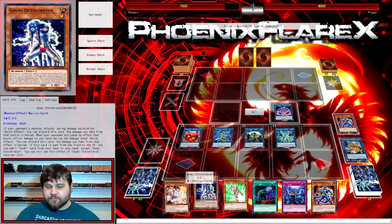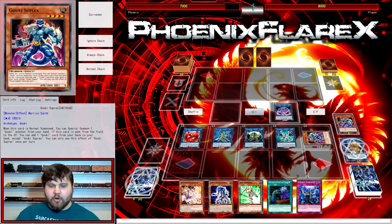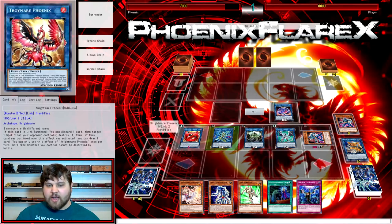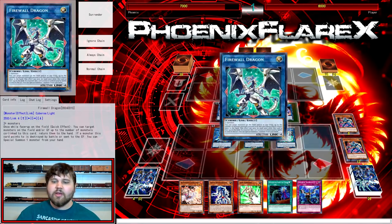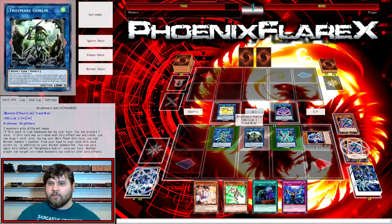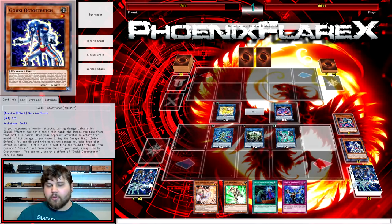Luckily it's very easy to get rid of it economically: use Cerberus and Iblee into Trigate Wizard right here. Then Firewall will trigger its effect to summon a monster out of our hand — we'll summon the Super X, because that's what we searched. Then we're going to go into Nightmare Unicorn, establishing the extra link. But we're not done yet. This board has a Trigate Wizard that's not live yet, so we're going to use Firewall Dragon to special summon Octostretch — that's why he's important, and this is why Link Karibo is important.